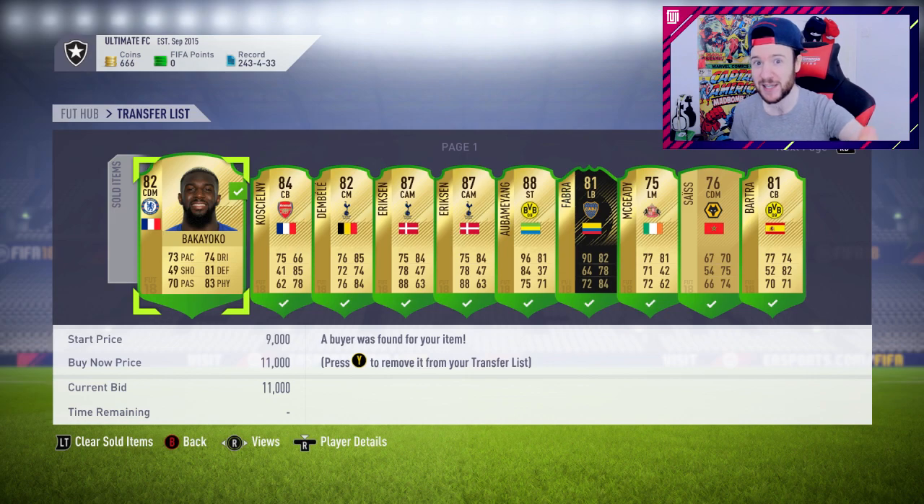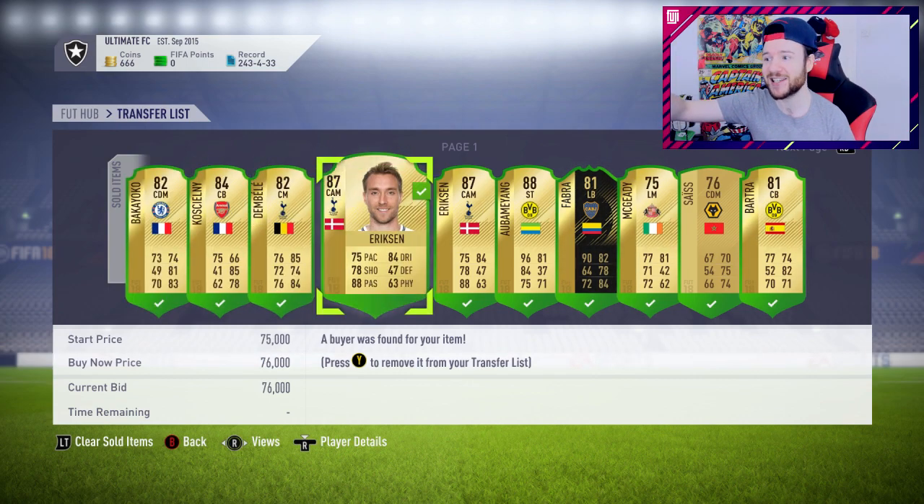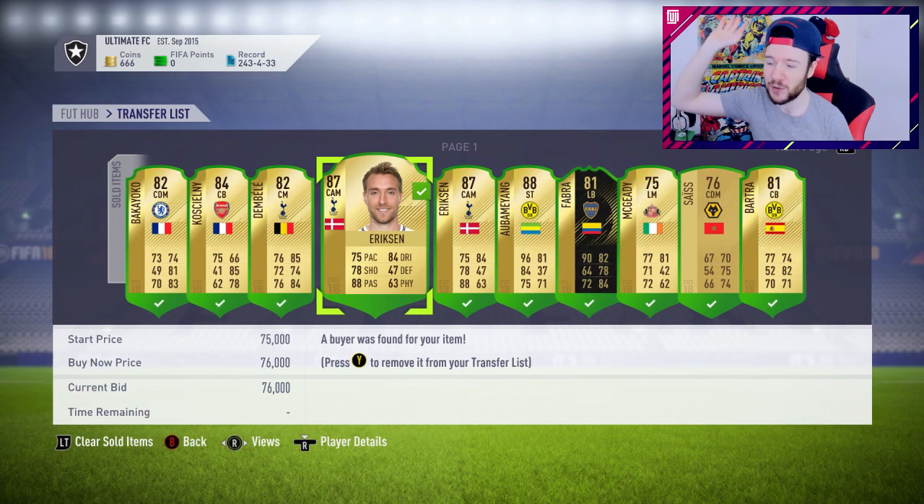On top of that we're getting the packs and bringing in a real quality keeper - 94 reflex saves, which is amazing. Then the other icon is the center back, you're going to find out what we've done there. Bakayoko and Kushione - my pack luck in the last episode was off the chart.